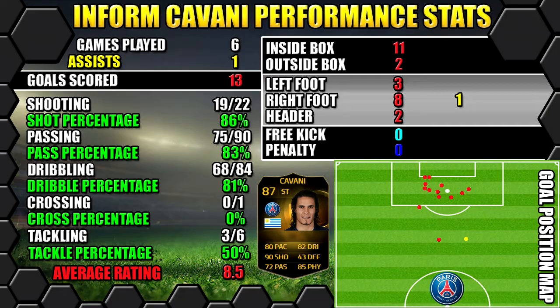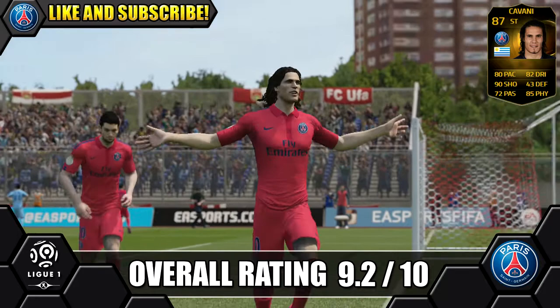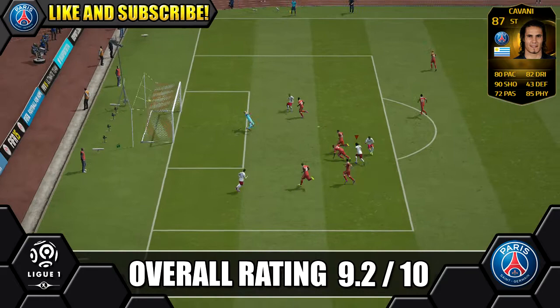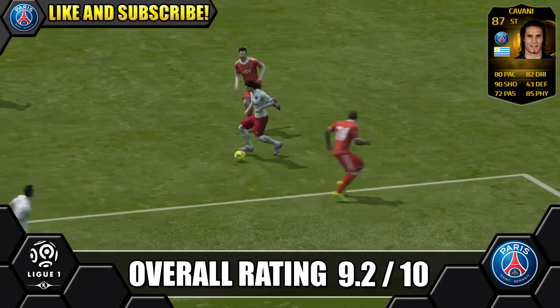Overall we are giving Inform Cavani a cracking 9.2 out of 10. He makes an amazing striker — really, really love using him. Got good pace, quality shooting, really lethal in that box, and a great aerial threat with his jumping. Good for a target man role, great for flick-ons, always got up to meet goal kicks with his head, and a goal threat from crosses, corners, and set pieces. The only minor negatives were his work rates, which can be countered with his attack positioning, and his 3-star weak foot and 3-star skills — but we really didn't have much of a problem with any of these. Loved using the roulette, and bagged a few on his left foot as well, so can't really complain at all about Cavani.